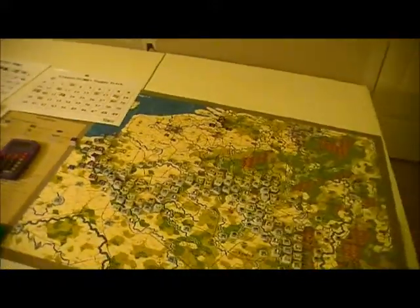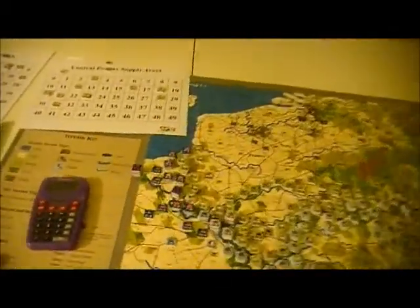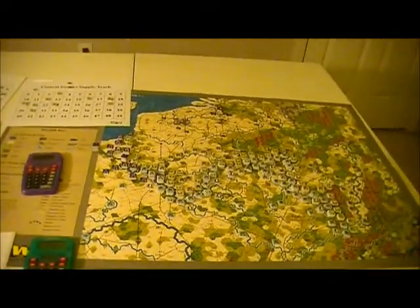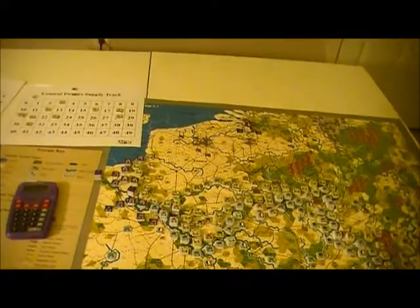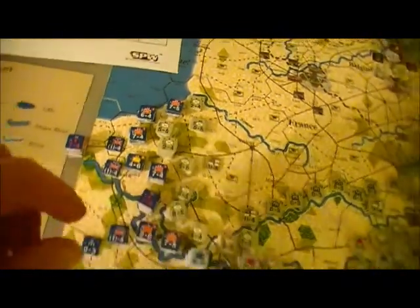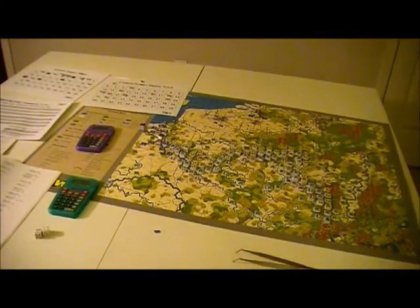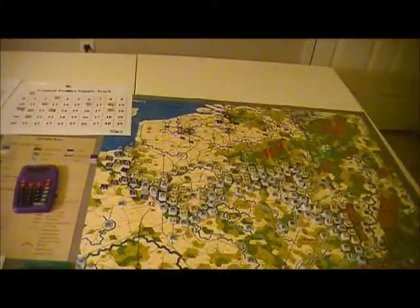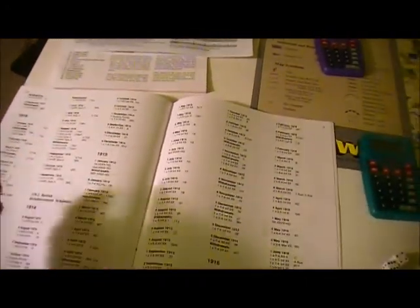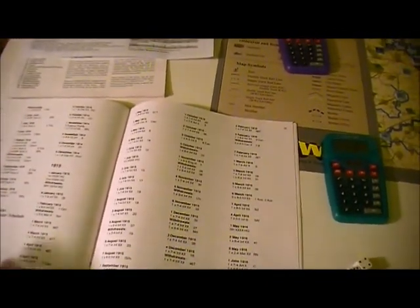So the beginning of June, the first turn I started with the Germans, but for the Brits it's kind of a nightmare turn. They get a stack this big and a stack almost as big being withdrawn - not really, something like five Cav units are withdrawn. A couple are my Indian Cav but all the regular English Cav is already gone, and one of the units that's supposed to be coming in is already on the board. I don't think I screwed up with these things.